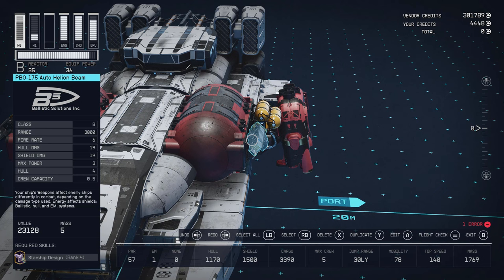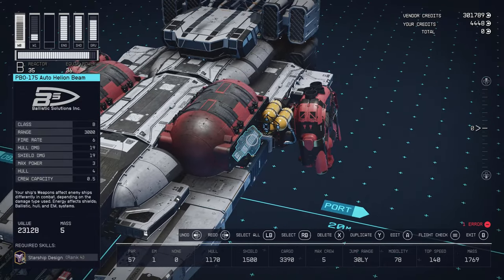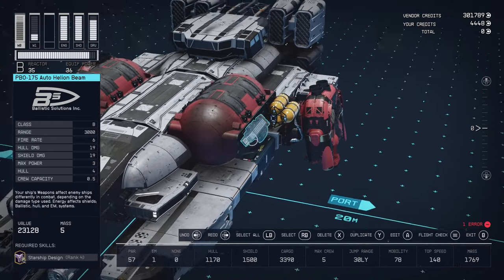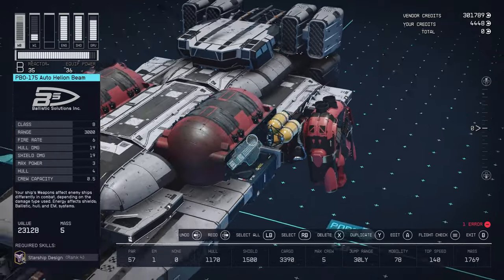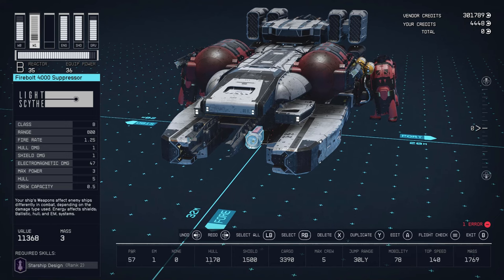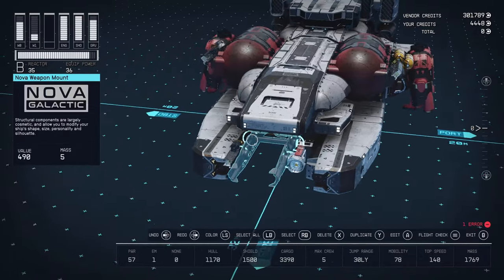For weapons, I went with the best Class B particle weapons — fire rate of 6 and damage of 19. I chose the faster-firing version because it's not as painful if you miss, and they have more damage uptime than a slow-firing big gun. I put an EM weapon on here because there were still three unspent points in the reactor — why have unspent points? So I slapped it on for disabling ships.